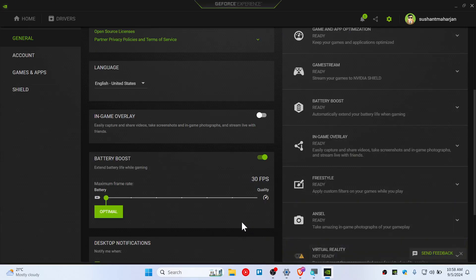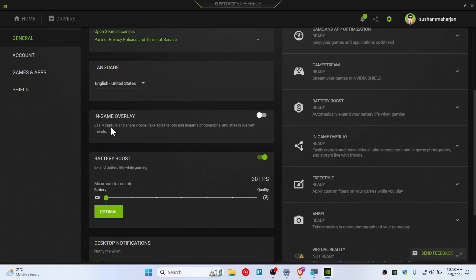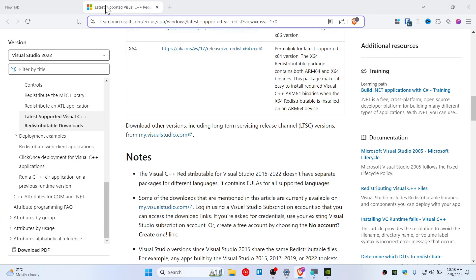Here is how you can fix the in-game overlay error that you guys are getting — the system error. Let's get started. First, go to the link under my description and go to this website.